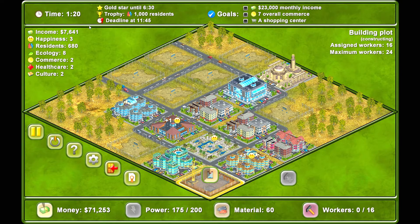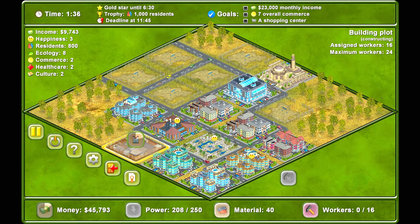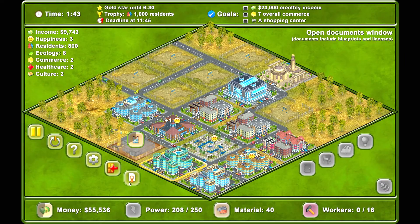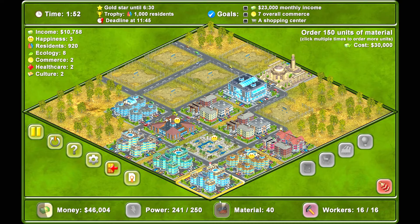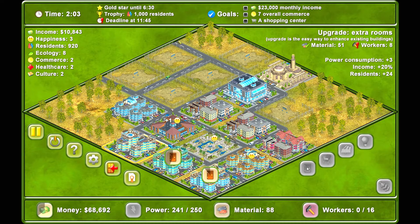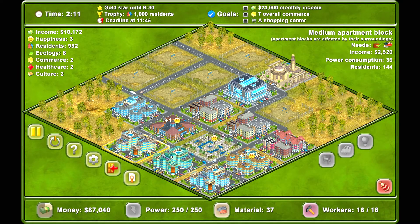I don't have to worry about ecology this time, but we need residents and we're getting there. I'd like another medium one — I need more power again. Surrounded by the park, which improves happiness, but they need a school to truly be happy. We need the shopping center, which costs 180,000 to get the plot. We're going to upgrade for more income.